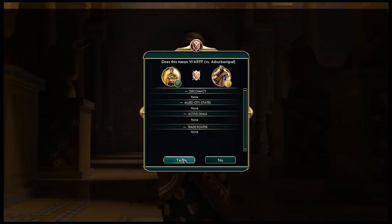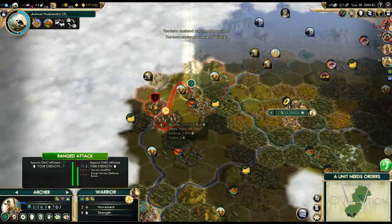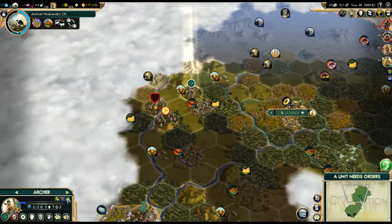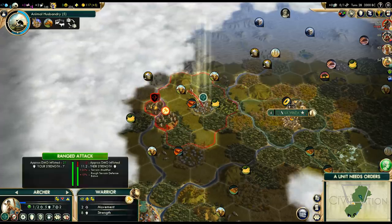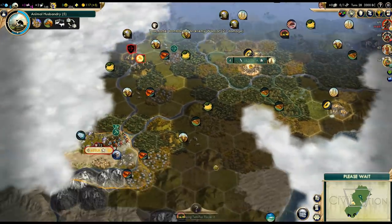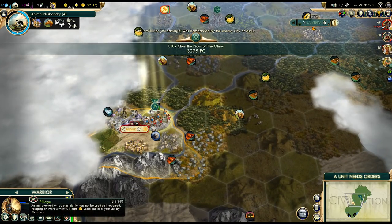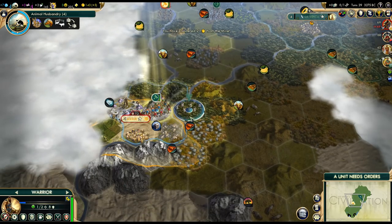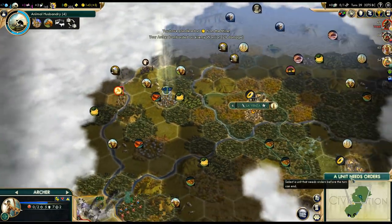Let's just straight up declare war. We'll take their worker — and we can attack the warrior too. We can get away quite easily because our former scout ignores terrain costs. Let's attack that unit and we can actually stay at war for a bit — we can pillage some of their improvements. Let's do that, and then we can get some experience. I'm glad we got our scout promoted; this is going to help.